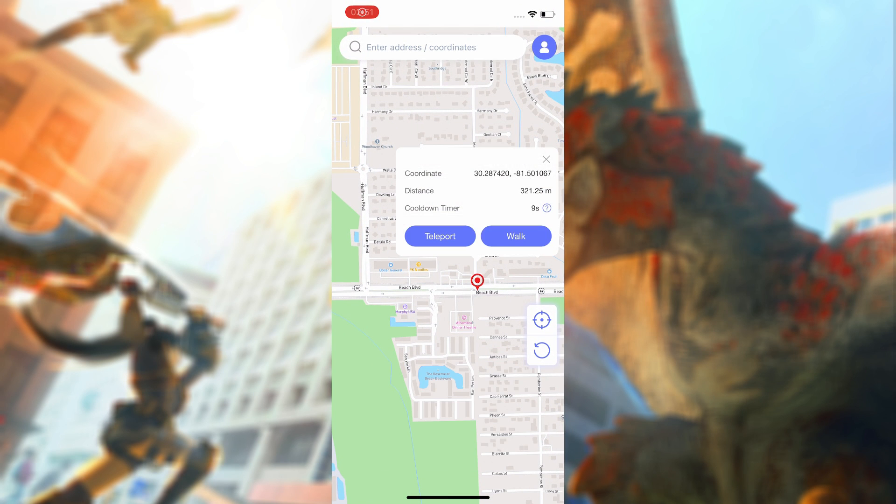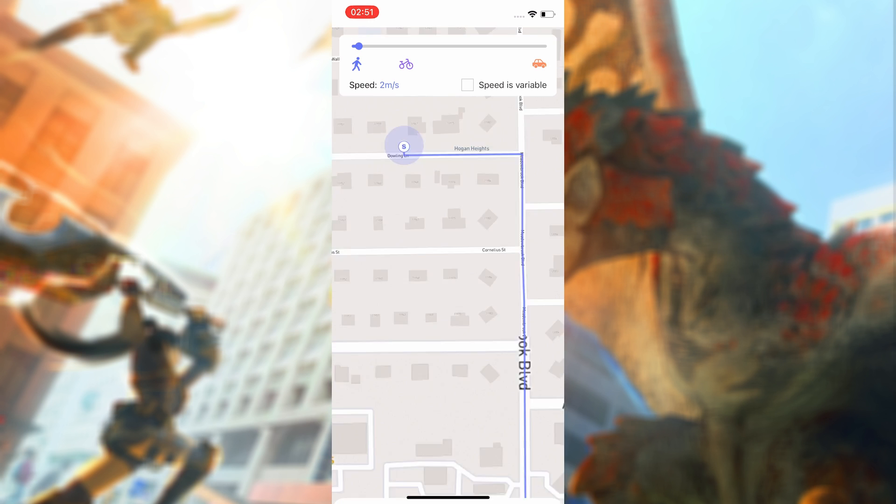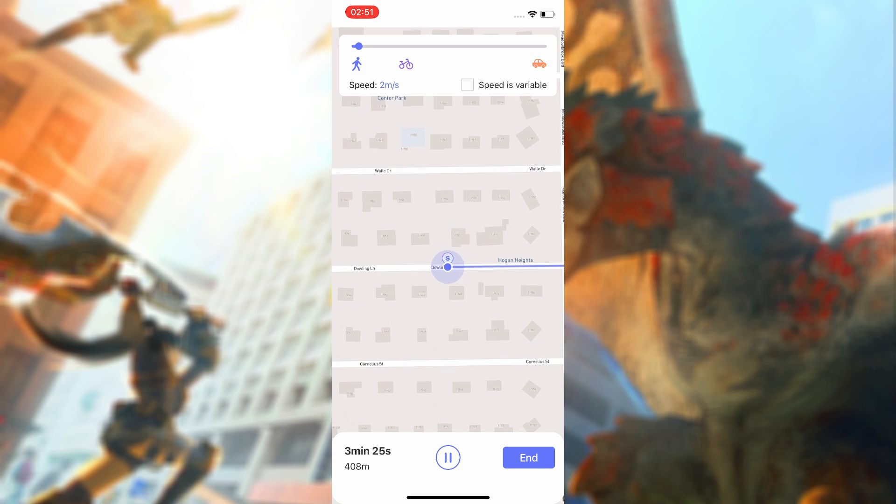Next, tap Walk to auto-walk along the customized route. You can pause or stop at any time and customize the walking speed, or use variable speed to make it more natural.